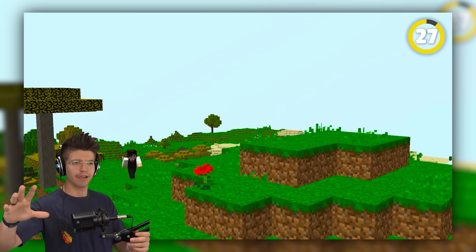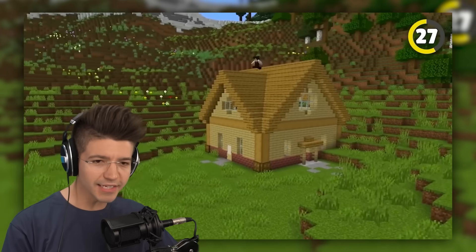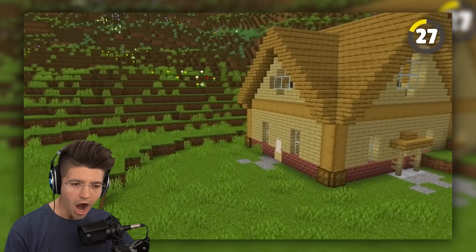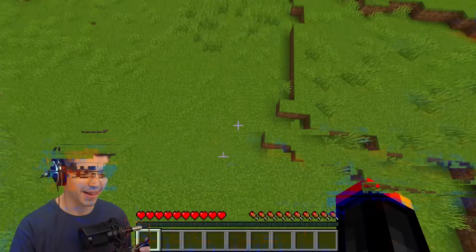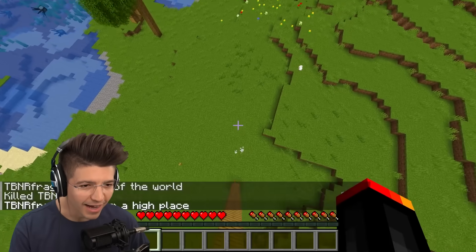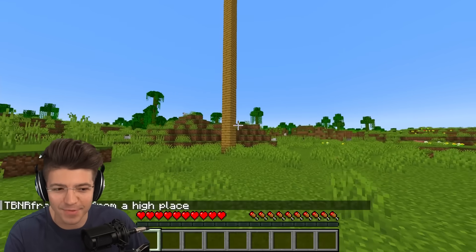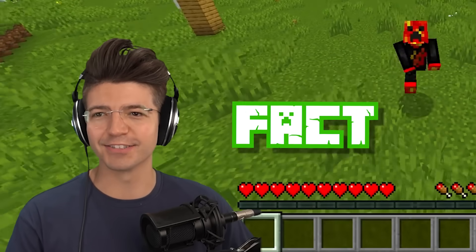In 1.19.2 there was a glitch that allowed you to completely bypass fall damage. If you jump from 35 blocks or higher and hit crouch at exactly the right time, you'd be able to walk away like nothing happened. Now we gotta go to version 1.19.2. No damage? So you have to perfectly time this — it does work, but it's really hard to do. Plus it's part of an older version, so it's fact, but it's old.